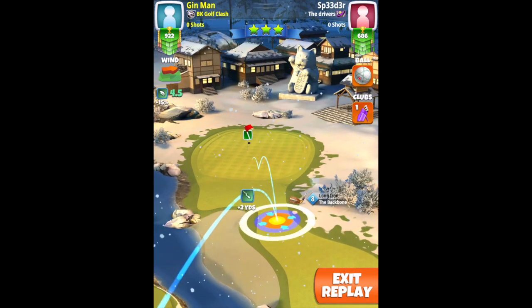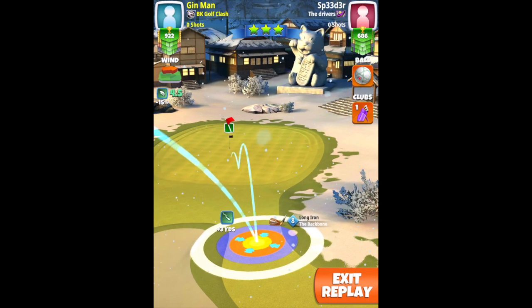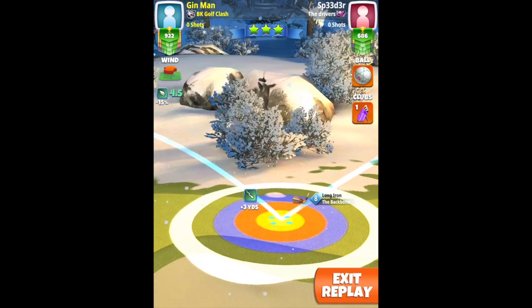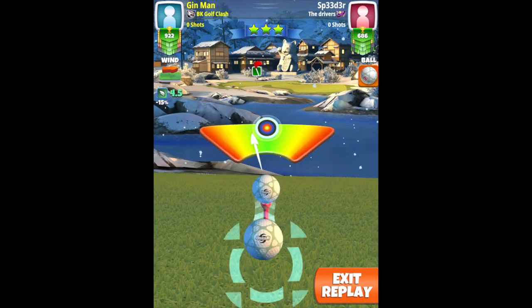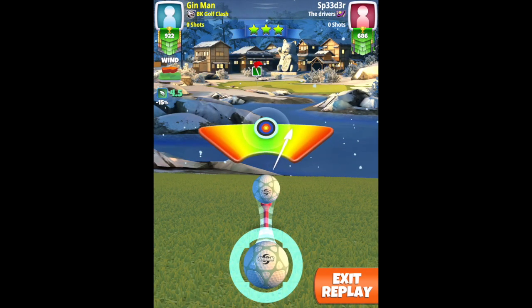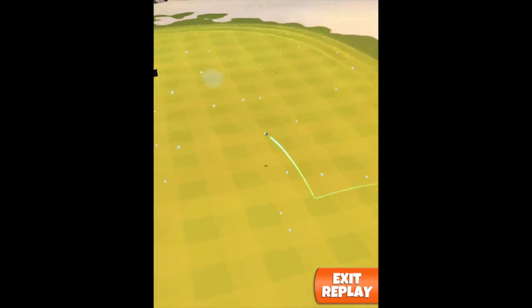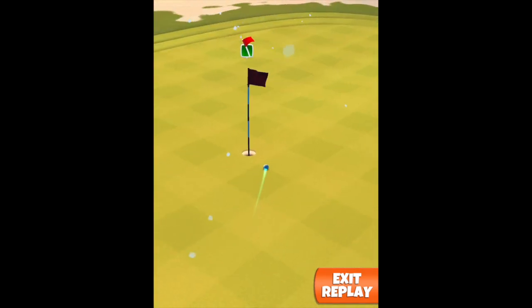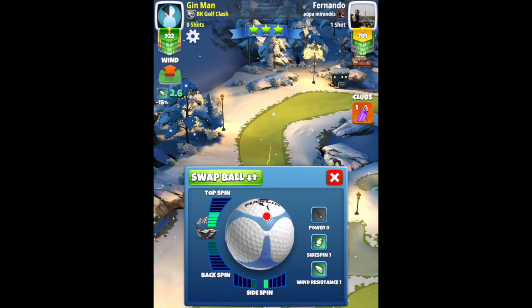Hole number 16, the final par 3. Going with the Backbone and a Quasar — backspin and left spin. I'm looking at the position of the red ring with the Backbone level 8; it's kind of boxed in to the rough on the left and the right. I adjust max plus 20, but I feel max plus 25 would have been more appropriate. We hit a perfect ball, bouncing nicely in the centre of the fairway, but just misses to the right. Maybe a smidge less backspin as well — something for you to work with on hole 16.